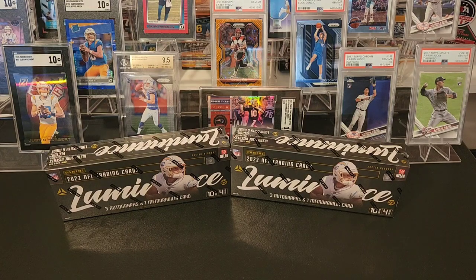Hey everyone, Ryan here and it is release day for 2022 Luminance Football. I have two hobby boxes to open — these ran me about $240 a piece, so they are definitely one of the more affordable hobby boxes. The rookies are still in their college uniforms but should have the NFL team logo on the card. We're going to get four hits per box, four packs with 10 cards per pack, so we should get a hit in each pack.